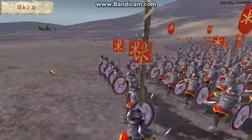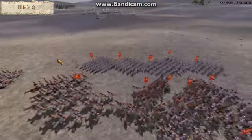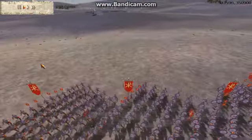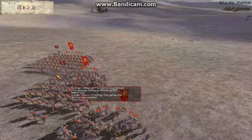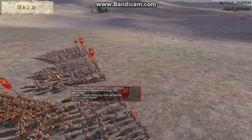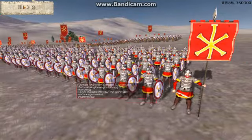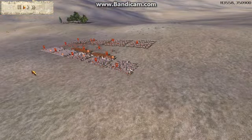These Plumbatarii can throw like 20 volleys of these dart things that are just as good as pilum. So don't let them sit there and throw this stuff at you, because they can destroy an army just by throwing javelins. And they're really good infantry as well. They look just like Comitatus, but they are better.